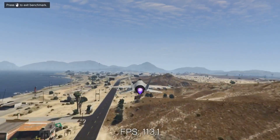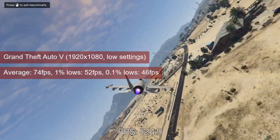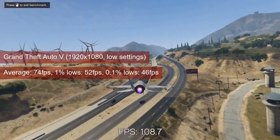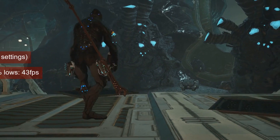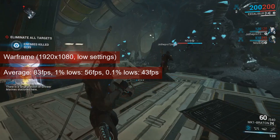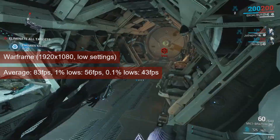I tested GTA 5 at 1080 resolution and low settings, and the HD 7750 was able to run the game acceptably. The card averaged 74 FPS and had 1% lows in the low 50s — the game plays well, and most likely the age of the title helps out a little. Warframe closes the set of games tested: playing the Mariana mission at 1080 resolution and low settings, the card averaged 83 FPS and produced 1% lows of 56, which is perfectly fine for a PvE title like this one.